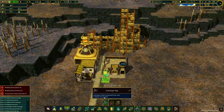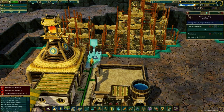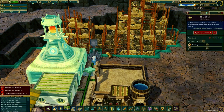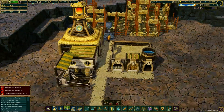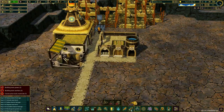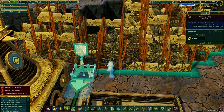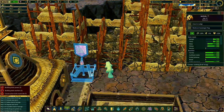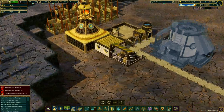We've finished constructing all the buildings, and now we have enough science points to unlock the scavenger flag. Let's place one scavenger flag in here — once it's constructed, this beaver should start collecting the scrap metal. We also need another beaver here, which is why there are two beavers in this district. The scavenger flag is completed and now he should start collecting scrap. We're also going to need a distribution post here to send the scrap metal back to the main district, so let's place it and let the beaver build it.